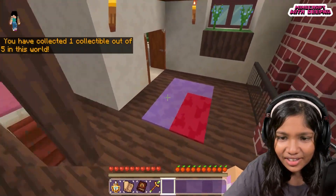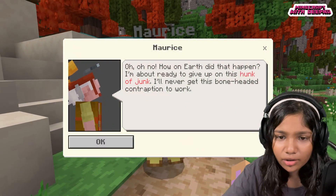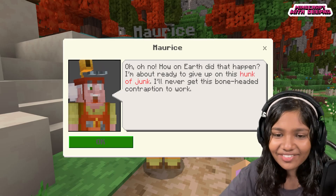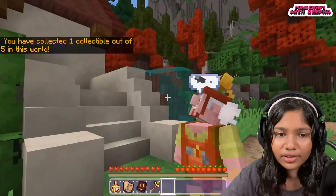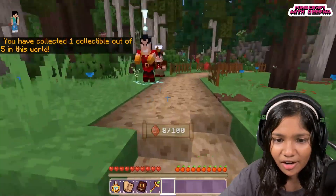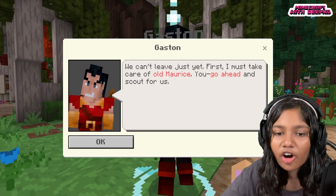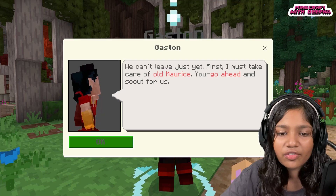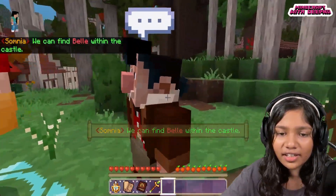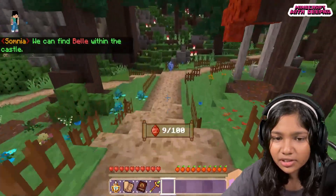I got a collectible! Let's see if there's anything over here. Who's this — Morris! Hey Morris, do you have anything? Morris says: 'I'm about ready to give up on this hunk of junk — I'll never get this contraption to work.' Best of luck with that. Another gem! We've got eight out of 100. Gaston says: 'I might take care of Morris — you go on ahead, and soon I will have Bell for my wife.'